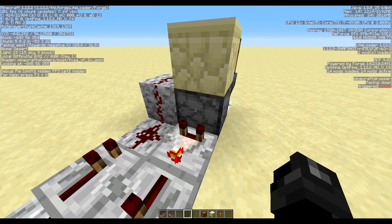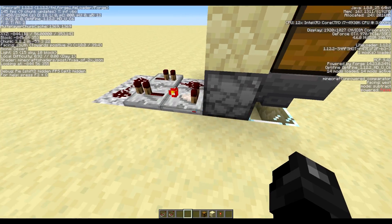Why use a lava block? If we used empty space and had a ton of items dropping down, they'd still exist in the world as item entities and that can cause lag. Lava, however, will destroy any item entities that enter it. So by dropping items straight down into lava, they get destroyed and we don't have to worry about lag from a massive amount of items sitting in one spot.